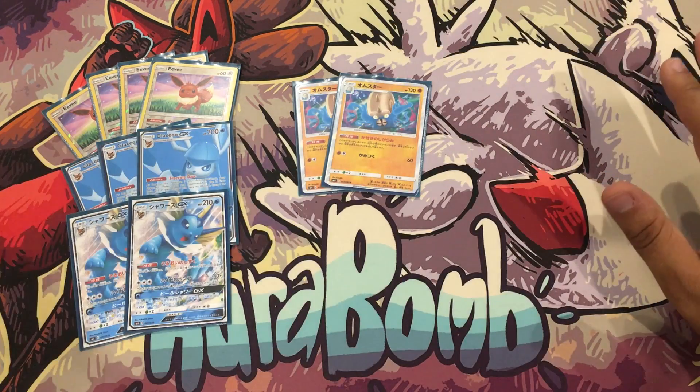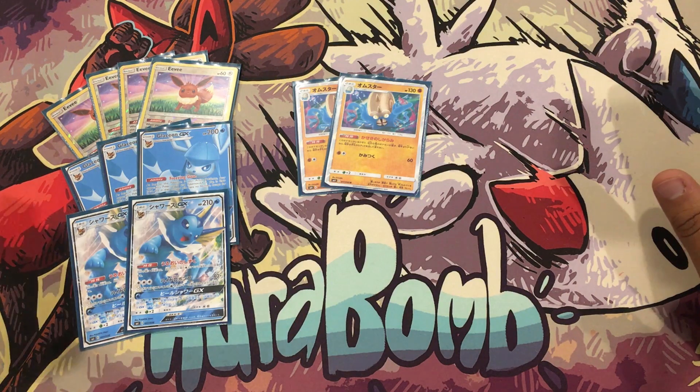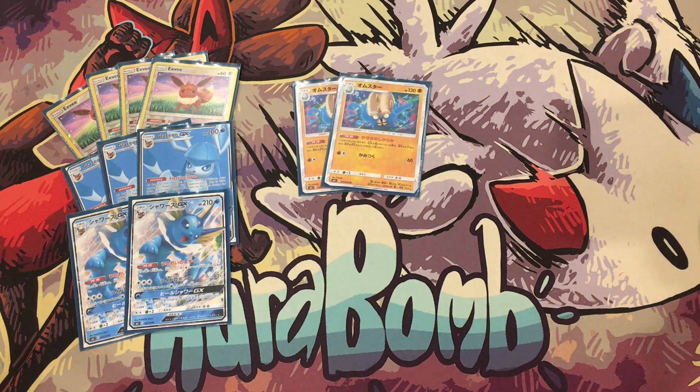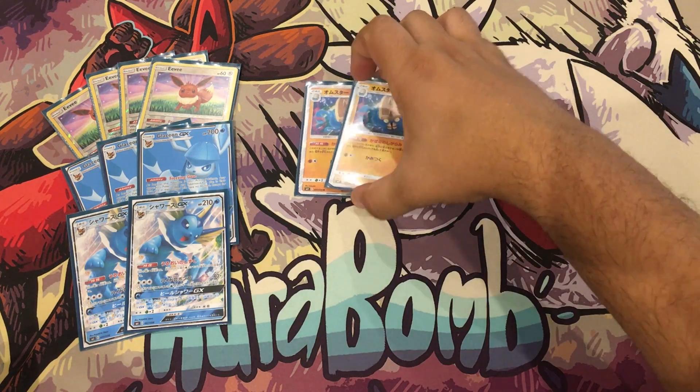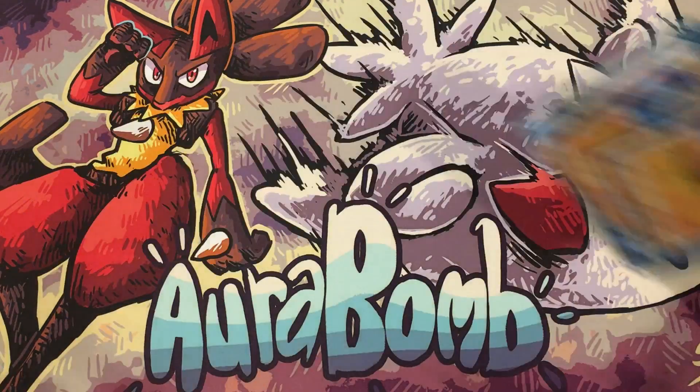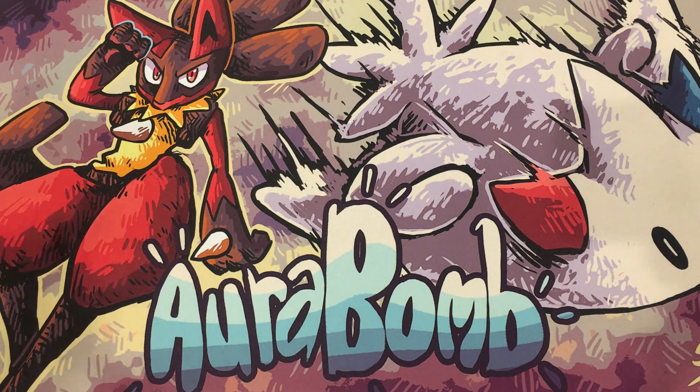It seems pretty strong. I like the item lock a lot and I think it's decent. I can't think of better partners for Omastar than Glaceon - it gives you a pseudo ability lock as well as an item lock, making it very potent. We're only playing four Eevees and no other Pokemon, so we'll lead Eevee every single game, which means you almost always get your turn one plays off. That's already exciting.